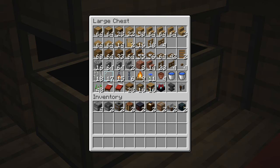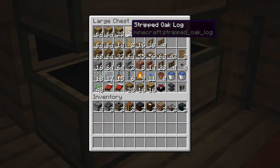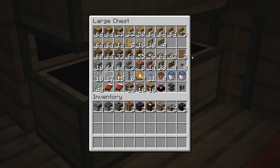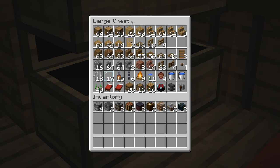Here is the materials list for the entirety of the build. This is for both sides of the house, but if you and your friend want to share the resource gathering load then you can split it in half, get 50% of everything. At the top we have all of our oak variants, and just below it we have all of the spruce variants — those are the main two blocks in the build. We also have some cobblestone, which is probably the third most used block, and we're also going to be mixing in a little bit of andesite just to give it some texture.